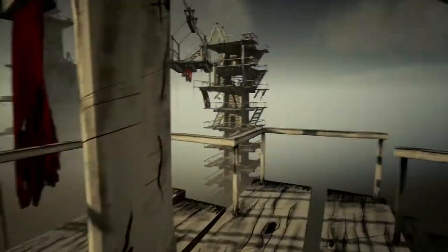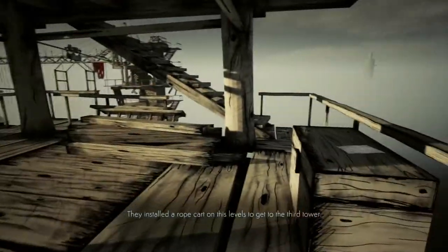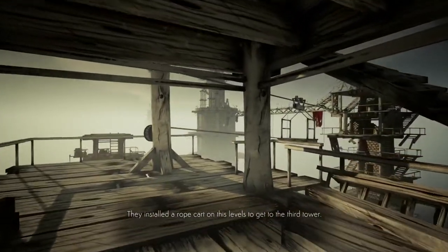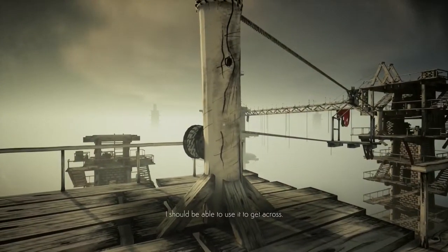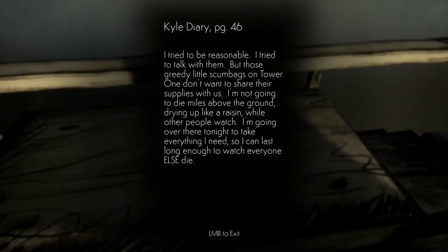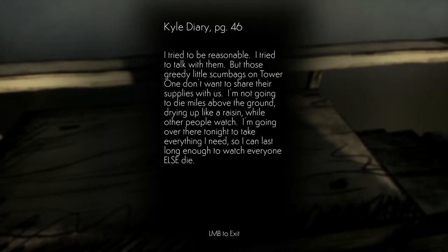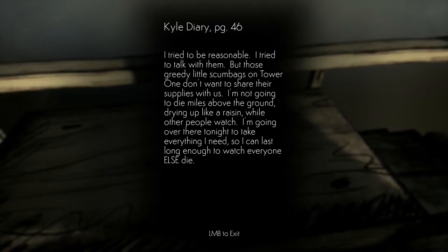There's a chest here but maybe on one of the upper levels we'll find a chest key. I installed a rope cart on this level to get to the third tower — I should be able to use it to get across. Kyle, diary page 46 — I tried to be reasonable, I tried to talk with them. Those greedy little scumbags on tower one don't want to share their supplies. I'm not going to die miles above the ground drying up like a raisin while other people watch.